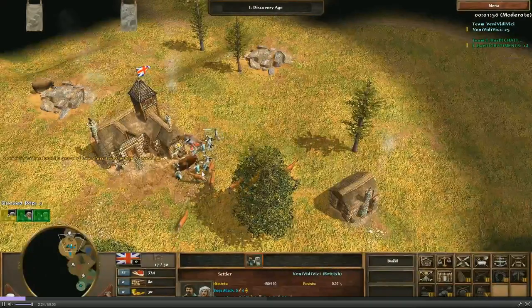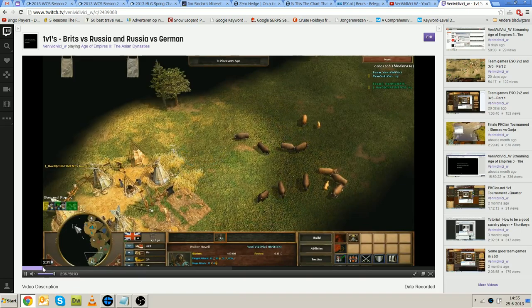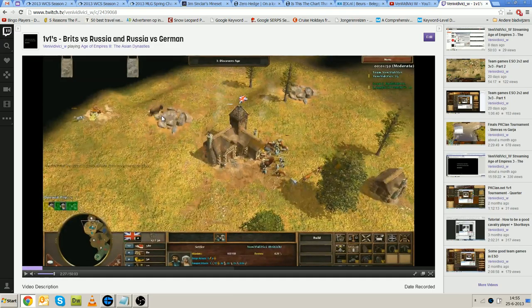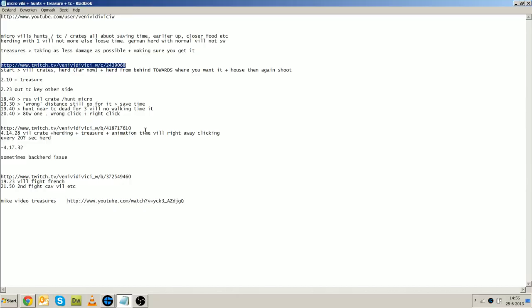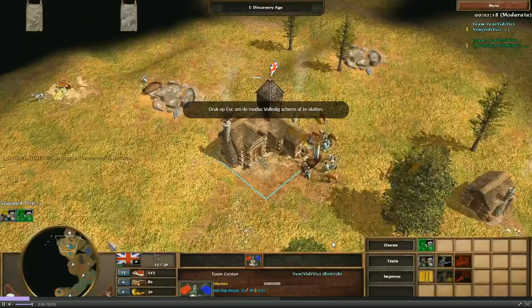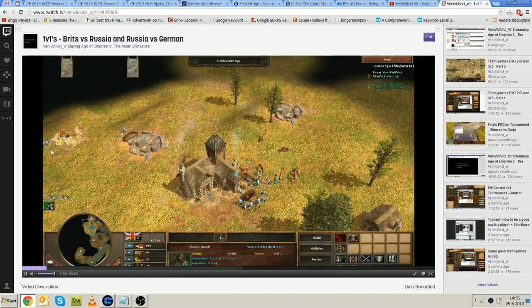Here you can see some herding going on again — everything is now close to my town center. One bison wandered a bit far, so I have to herd it back again. I put the villager in the town center, set the flag on the other side, press the G key to eject, and the villager moves out of the town center on the other side. That covers the basics of herding and taking treasures, but let me do a few more examples to make sure everything sticks.